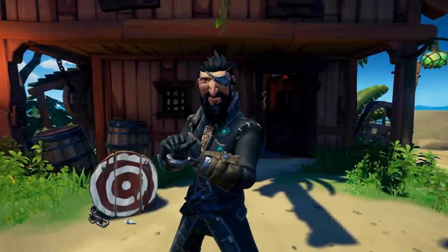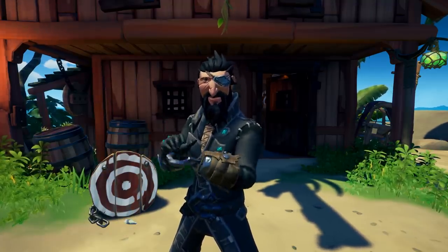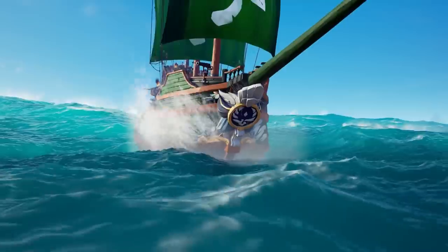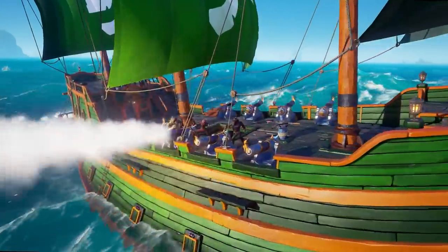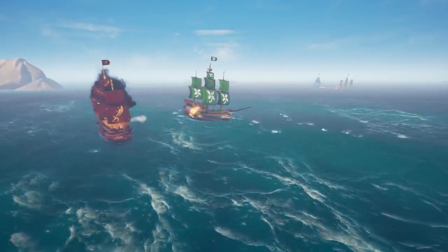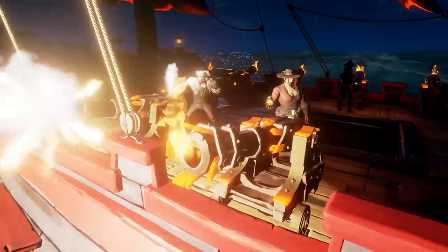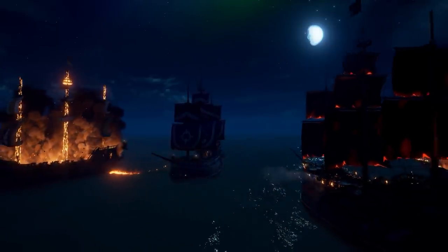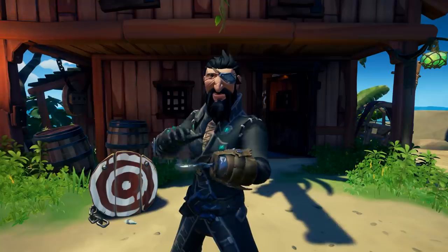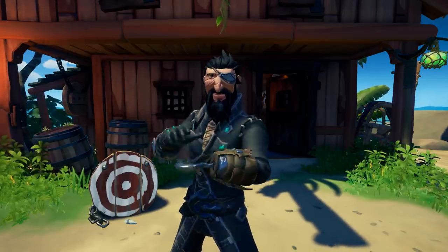First things first, I want to give some credit to Rare in the area of ship combat. When the game first launched there was not a lot of variety in how to fight ship to ship. Since launch they have introduced cursed cannonballs, different size holes your ship can get, ship mass, capstan and helm damage, and now with the introduction of fire it has given us a whole new element of attack. Seriously, incredible job with the ship to ship combat. Each improvement genuinely has improved the seas and made the combat even more enjoyable and intense.